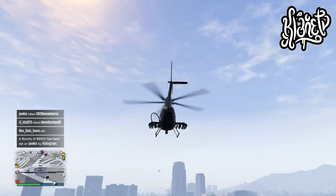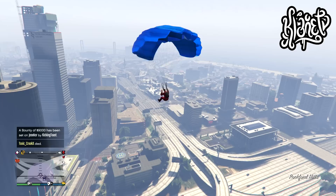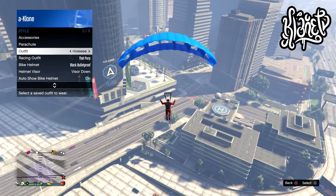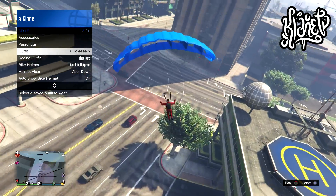Once you're in the air, jump out of the helicopter and open your parachute. Now open up your interaction menu, go to style, and scroll to the outfit that you want the duffel bag on, then just wait until you land.